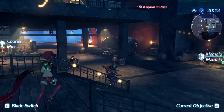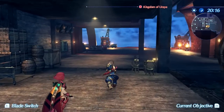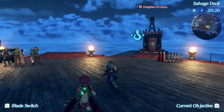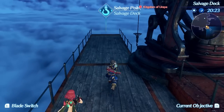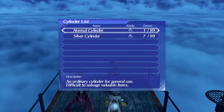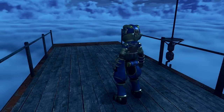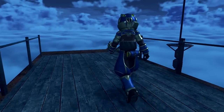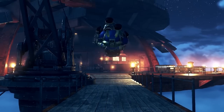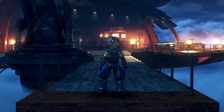You'll be able to dive into the Cloud Sea and bring back treasures at certain points in the game, and you'll also be able to collect materials from chests and other things throughout the world. These materials can be sold for currency, or you can use them to activate something called auxiliary cores, which are a way to upgrade your blades — I'll be talking about blades a little further down the line.